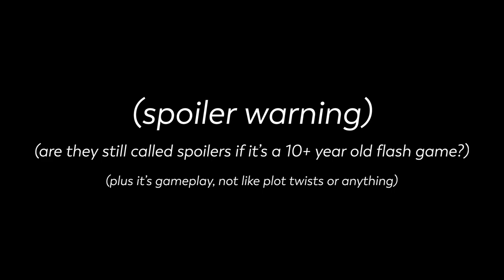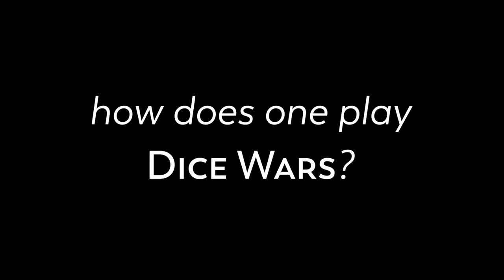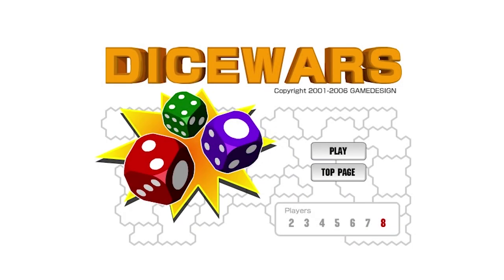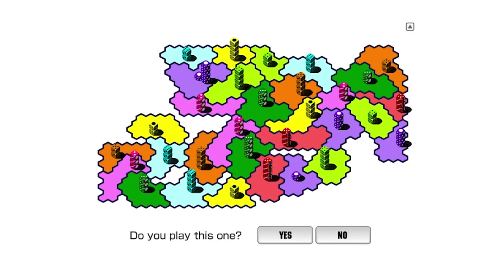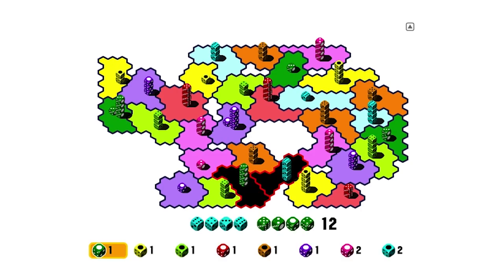First, we need to talk about how the game works. Before we get into it, I encourage you to try the game out for yourself and make your own impressions. There are links down in the description, and this is your last chance to go into the game with a blank slate. At the main menu, you choose the number of players — sort of a mislabel since it's actually one player against one to seven computers — and then you hit play. The game presents a randomly generated map with regions and dice distributed between yourself and your opponents, and asks if you accept this starting point. Click no, and it'll generate a new board.